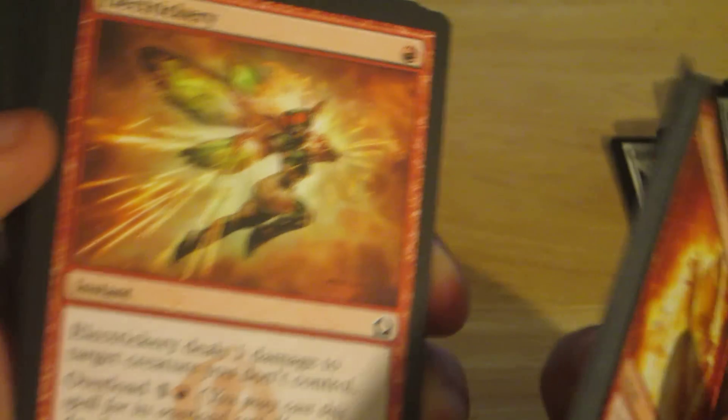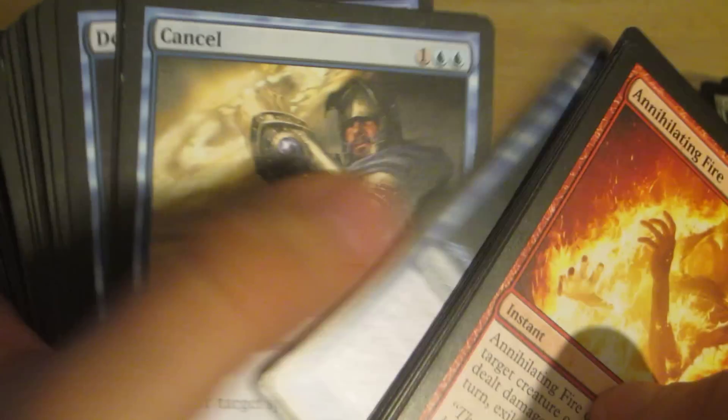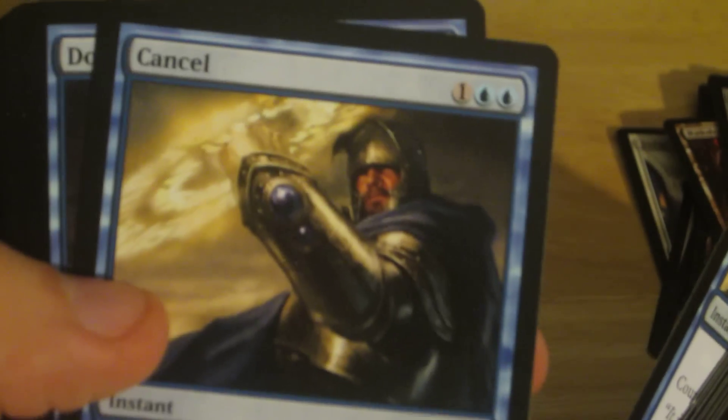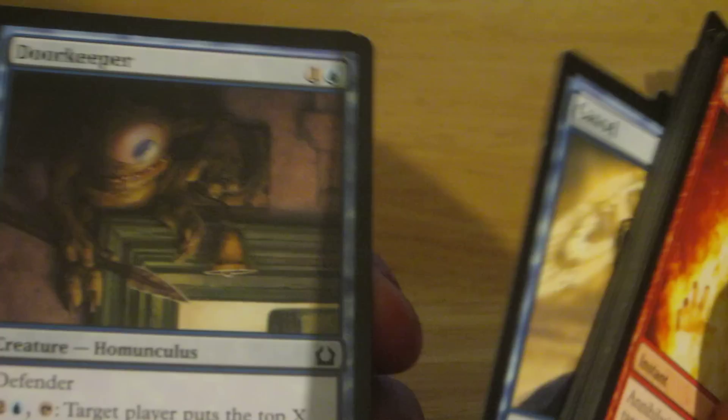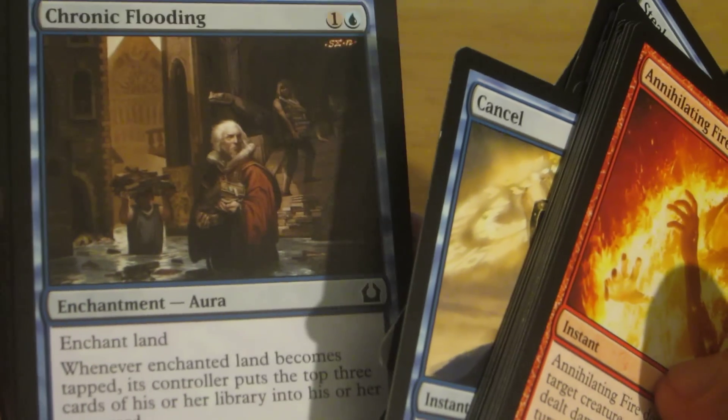Let me zoom out — sorry about that, folks. Cancel has amazing artwork this time around; I think it's the best artwork they've had so far, but that's personal opinion. I dropped into Izzet, in case anyone is wondering — that's blue-red.